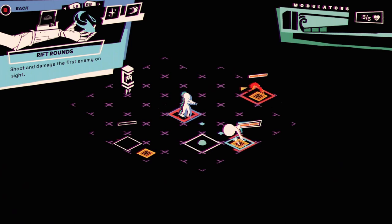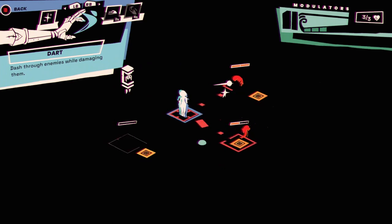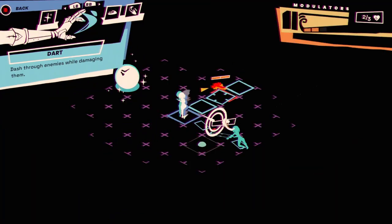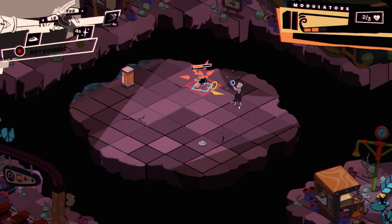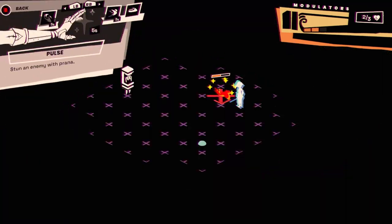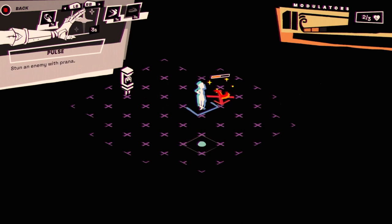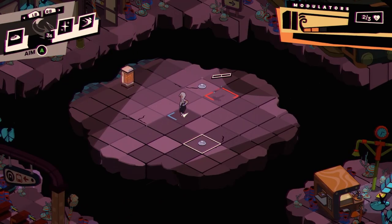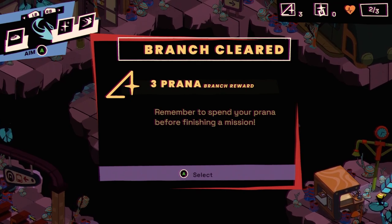It's probably a good idea to protect the mod by putting ourselves between it and the enemies. The mod took some damage — you can see in the top right corner how much health the modulator has. I'm hoping there's some forgiveness or recovery. I don't think we have any moves off cooldown right now. We've done it — let's see if the modulator gets any health back. Three Prana.